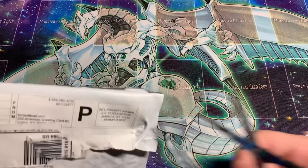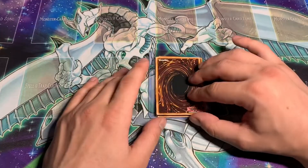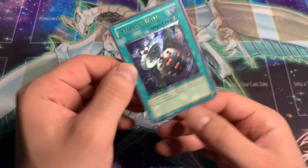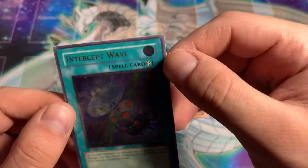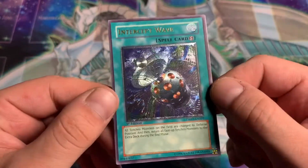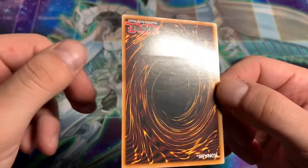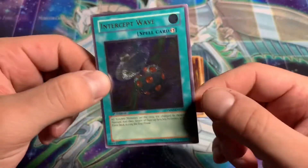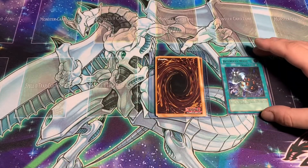Should I go slice into this? Get this open. There we go. Now our first card here is Intercept Wave, Ultimate Rare from The Shining Darkness. A pretty cheap one, just to fill out the Ultimate Rare sets for all of them. There you go, Intercept Wave, our first card.